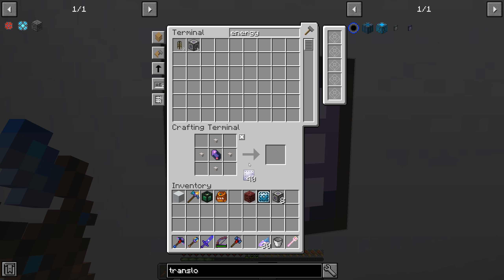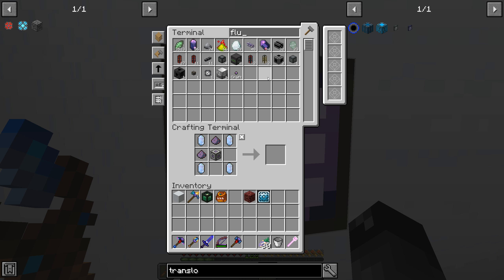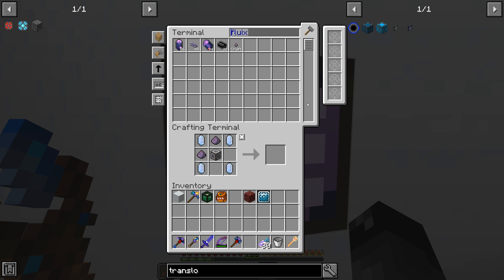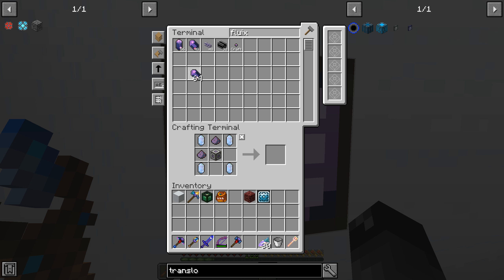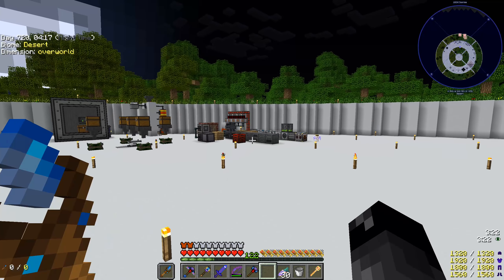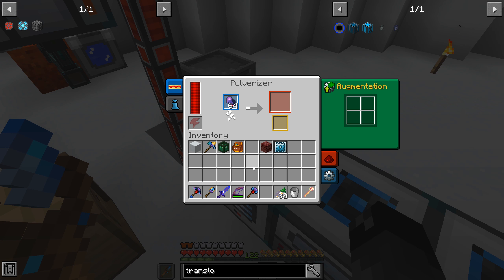We have one energy acceptor in the system from originally. I need another half stack to make eight more for the additional controller I wanted to do. We are out of Fluix dust and I think it's half a stack per, so let's just tell the system to make like a hundred of them. I did add some speed upgrades to our extraction pipe because it was going a little slow. We don't have a way to automatically tell the system to crush this, so I just have to come over to the pulverizer and let it do its thing.